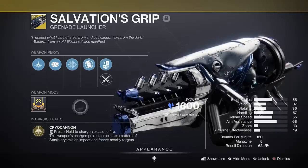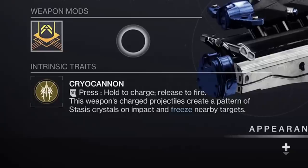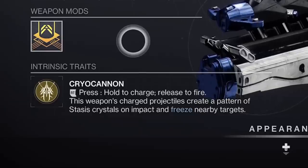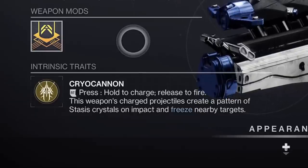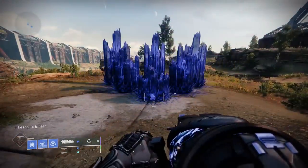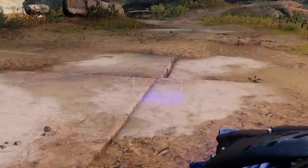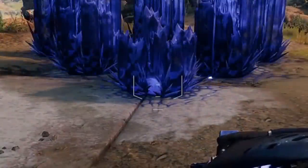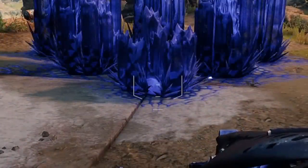The exotic Cryo Cannon perk still has the charge shot function, but it will now shoot a V-shaped wave of stasis crystals which increases in size the longer you hold the trigger. You only need to hold the trigger for about one second to get the maximum charge, and the new reticle system Bungie have developed gives an excellent visual cue for when it's at maximum charge, as does the blue stasis pattern if you're close enough to it.